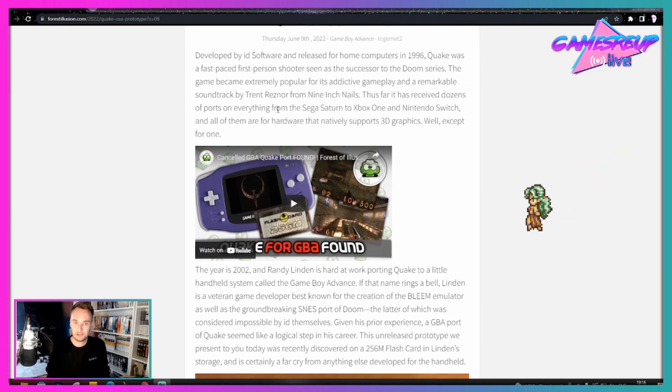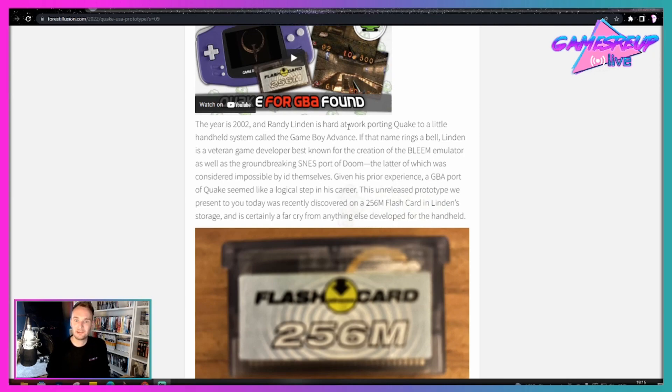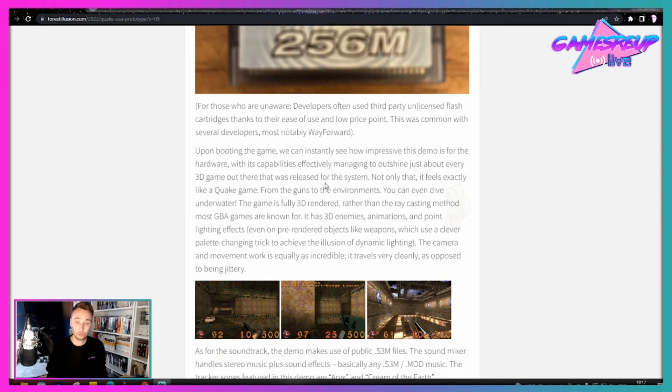Let's just go a little bit into more detail. The year is 2002, and Randy Linden is working hard porting Quake to a little handheld system called the Game Boy Advance. Linden is a veteran game developer, best known for the creation of the Bleem emulator, as well as a groundbreaking SNES port of Doom — the latter of which was considered impossible by many. It's also worth noting that he never had any of the texture assets from id at the time — he hadn't even asked for them — so what you've seen is all done by himself.